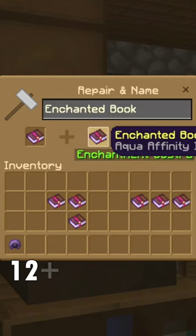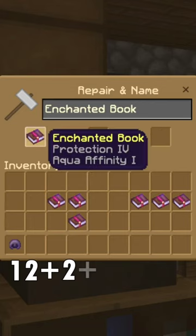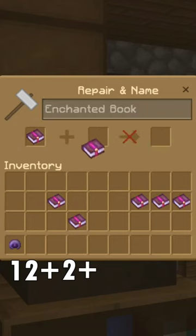Next, take Protection 4 and combine that with Aqua Affinity 1. Take your Protection 4 and Aqua Affinity 1, and add Mending to that.